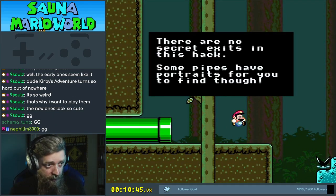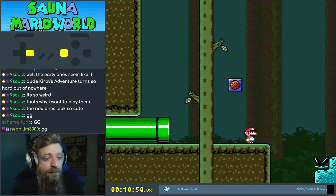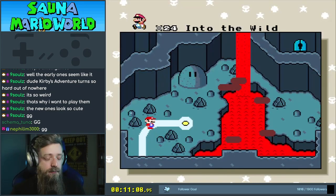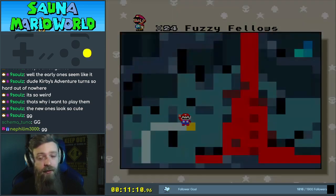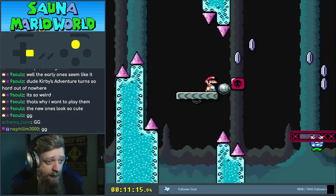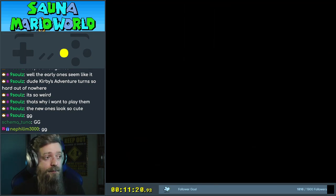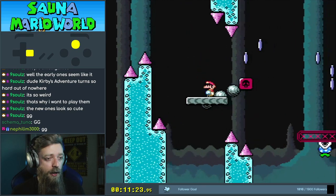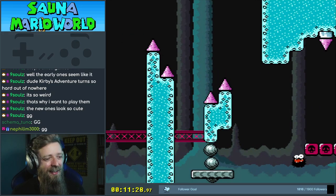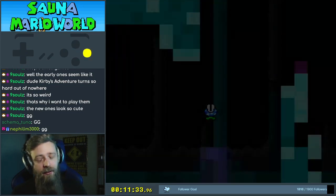There are no secret exits in this hack. Some pipes have portraits for you to find, though. Not that one. Alright, fuzzy fellows. Oh, I hope there's some fuzzy fellows to meet in this level. Jump. I wonder if that pipe there is a secret. I don't care. Maybe I care — you can go down, fine.